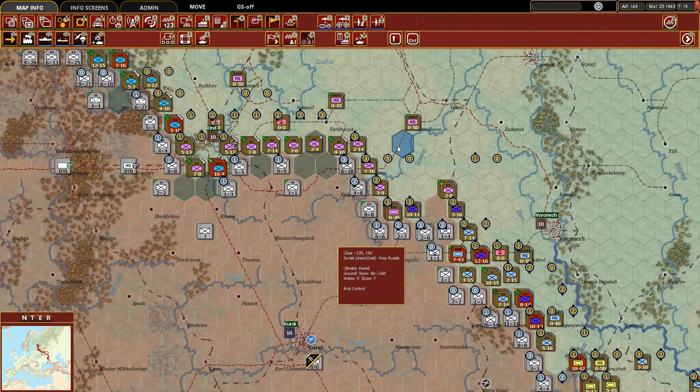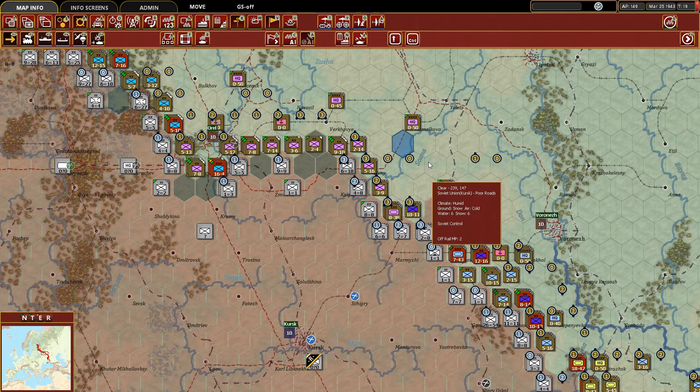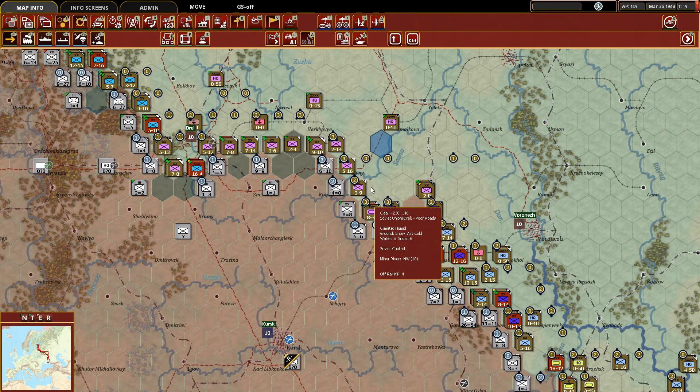Good day strategy gamers and welcome back to episode 37 of our Let's Play series Stalingrad to Berlin, War in the East 2. In this episode we're going to be completing the ground movement phase of turn 19, focusing on everything from south of the Orel pocket near Kursk down to the Crimea. Then we'll spend some time deploying another mechanized army to the front lines, and if we have time we'll take a look at the commander's report, though that might be a stretch as we've introduced air elements into this episode.